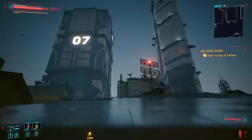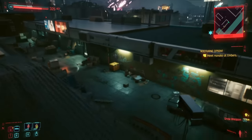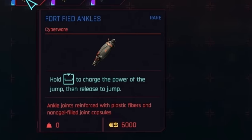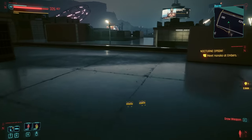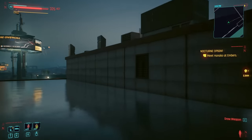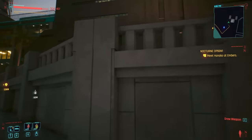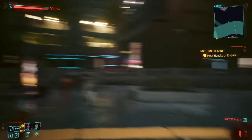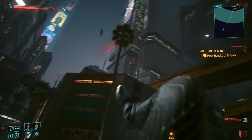I had a reasonable idea before coming into this video about where each leg mod would rank, and whilst the order has more or less been adhered to, I can't express how close I am to actually placing these at number one. The rare fortified ankles allow you to bound across Night City in a flurry of insanely high charged jumps. Simply hold down your jump button for a second or so and release when ready. This will send you far higher into the air than any other leg mod, and I was able to jump to the top of a wall without having to ledge grab.